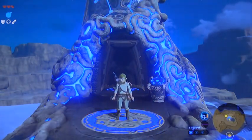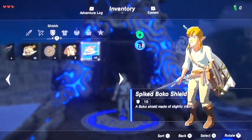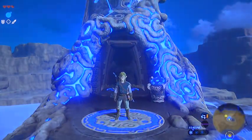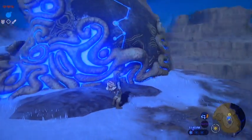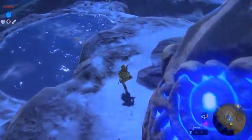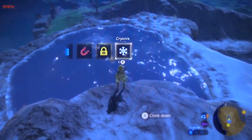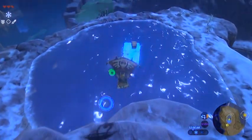Welcome back. We're here at our ice block shrine and since we just got that warm doublet, go ahead and put that on so we're not eating a bunch of meals. You don't have to worry about time — that jacket will protect you from the cold in this area where low level cold protection is required. I promised lots of treasure and lots of korok seeds.